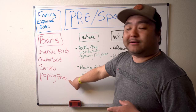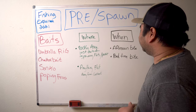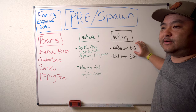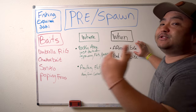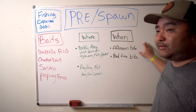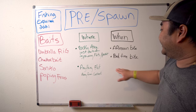If it's still before sunlight you might want to fire the popping frog out there first in case there's a female close by. But these two - the umbrella rig and chatterbait - are almost worthless once fish are on the bed. For pre-spawn the bite is usually better in the afternoon because it warms up and fish pull up to the beds either at night or in the afternoon. I don't think they're pulling up during the morning hours - that's why the afternoon bite is typically better. For tournament anglers who can't go out at night, it's mainly the afternoon bite. But if you find them on the beds already, it's game on all day.